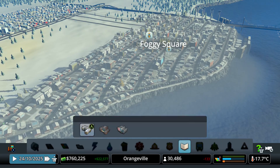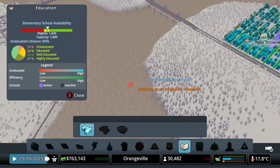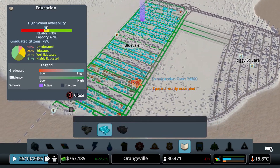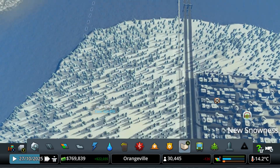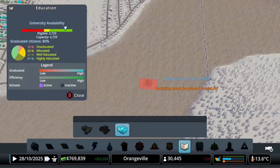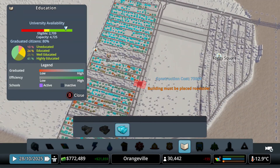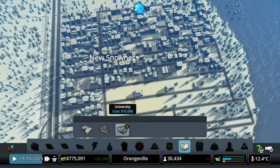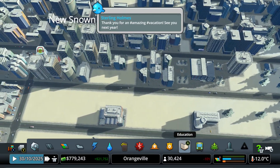Do we need any elementary schools? I think we're good on elementary schools right now. Do we need any high schools? I think we're good on high schools right now. We are fine with high schools. So we don't have to place any of those right now. Do we need any universities? We could place a university in Blue Veil, but I think one university is enough for right now, so we don't have to worry about that.